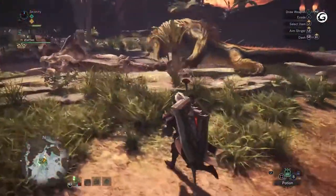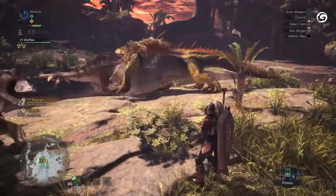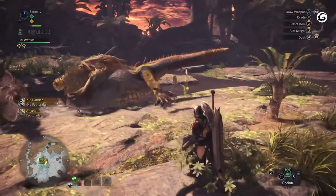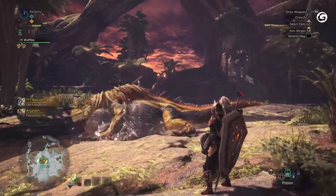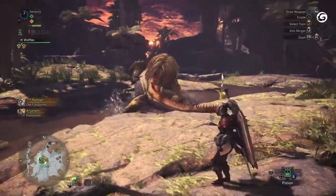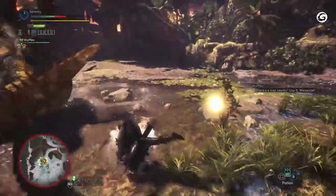While designing Great Jagras, developers looked at real-world reptiles and how they will increase in size after eating. While roaming the map, Great Jagras will hunt smaller monsters. Once it has found its prey, it will swallow the creature whole, increasing in size dramatically. This will also change up the monster's attack patterns, and it will start trying to crush the hunters under its weight.